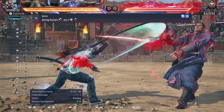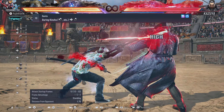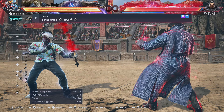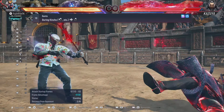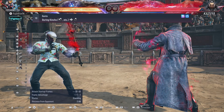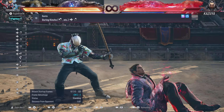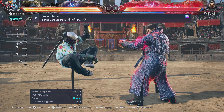Kinchou Forward 2 is another heat engager with a ton of range and good tracking — it's a high. You can do Forward Forward 3 to land in Kinchou, then hit Forward 2 as a great way to start the Heat engagement.